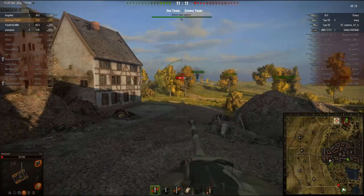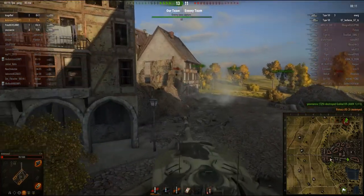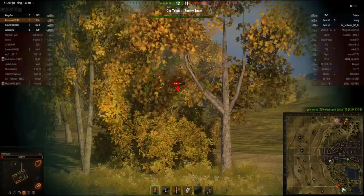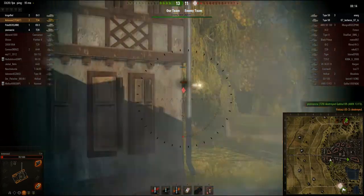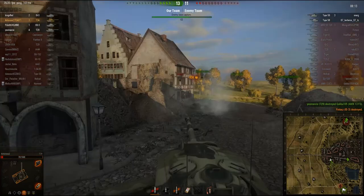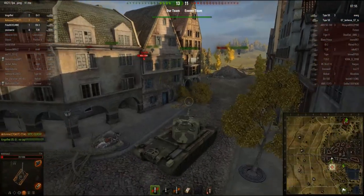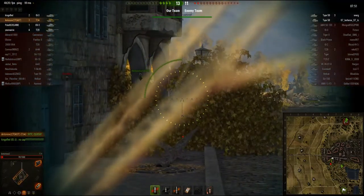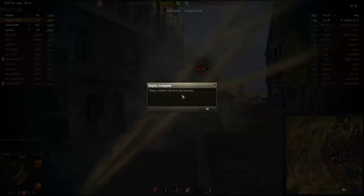Somebody's shooting at me — probably the Type 59. I'm reversing and — whoa! Look at that shot! I was reversing, the aiming circle was at maximum dispersion, and I just fired absolutely clutch into the rear of the turret of the IS-3 and ammo racked him. That probably was the luckiest shot ever. The Type 59 comes round and we get a good shot into him, and the game ends before he can return fire.